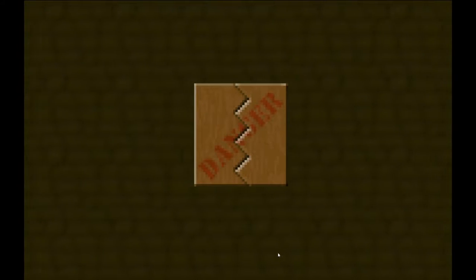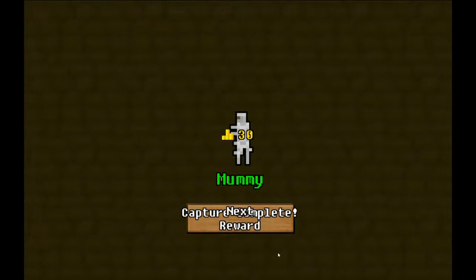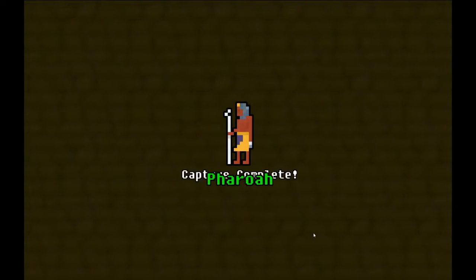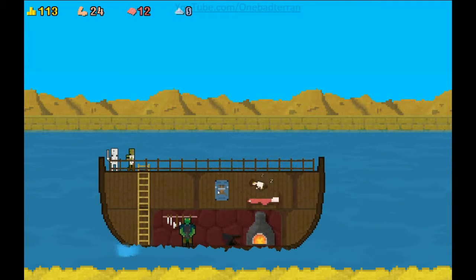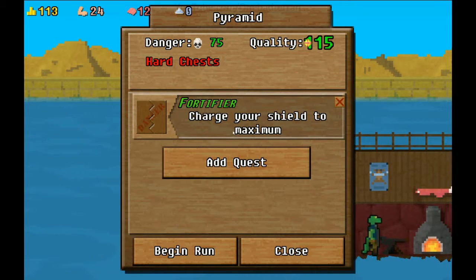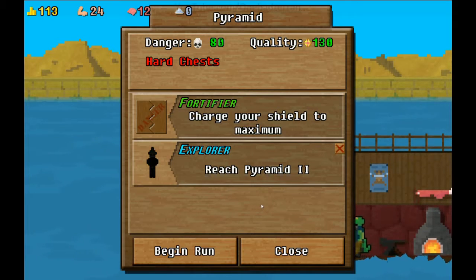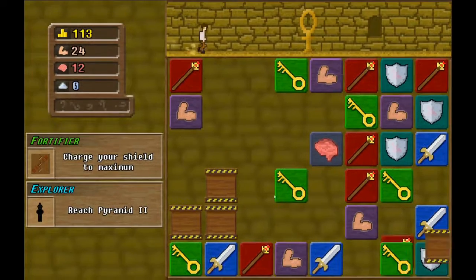Duly noted. What do we get? A mummy capture complete, and we defeated a pharaoh - pharaoh capture complete! What's our next mission? Charge your shield to maximum, reach pyramid two. Oh boy, this will take time.